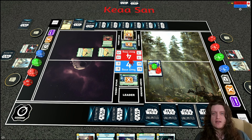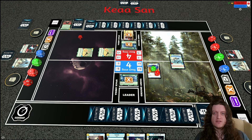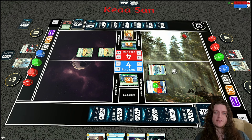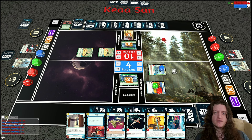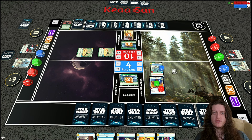I play out the other Echo Base Defender from my hand. My opponent takes the initiative, then Luke hits Boba's base for six damage and gives a shield to the Echo Base Defender. I draw a Jedi Luke — a very welcome unit at this phase of the game.